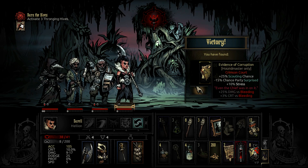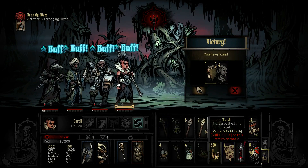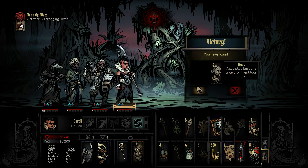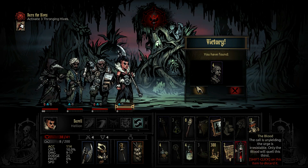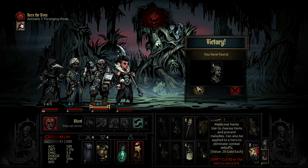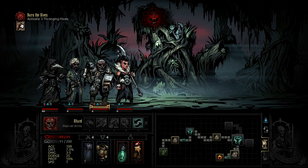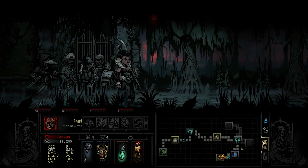Evidence of corruption for the houndmaster - plus 25 scouting chance, minus 15 chance of being surprised, a little bit of stress. 'Even the chief was on it' - plus 25 damage versus bleeding. I don't even know what that means but we're taking it. We'll drop three of our torches for it. We also want those busts so we're going to drop the herbs since we can't use them here anyway. Wish we had a houndmaster to put this on.